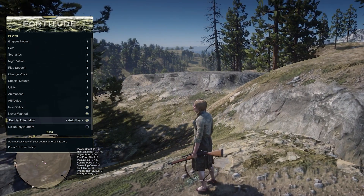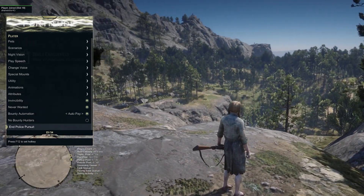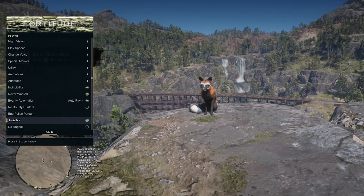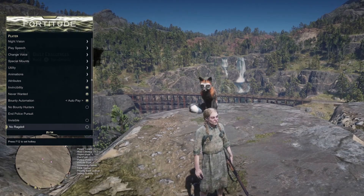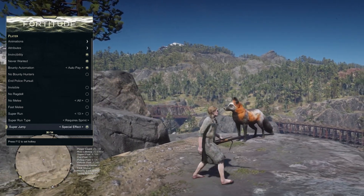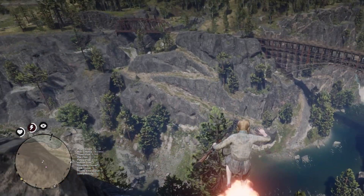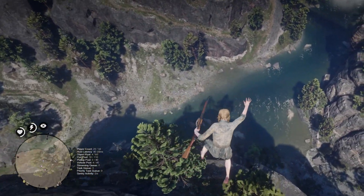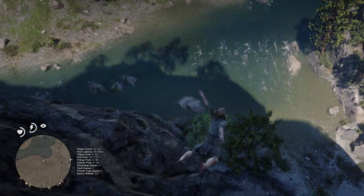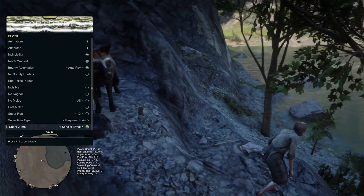Down here you have your regular player options. Your invincibility, your bounty animations, no bounty hunters — you can end the police pursuit if they're coming after you. You can go invisible, give yourself no ragdoll, no melee, fast run, and super jump. You guys want to see a super jump? I know people always get triggered when I show this, but I will show you. Oh my god, this poor lady. The fox made it though — untouched.